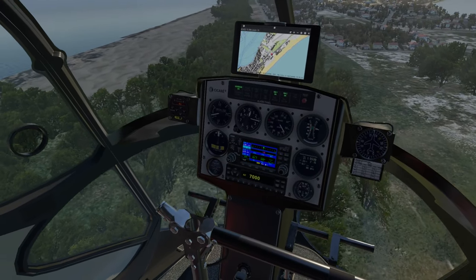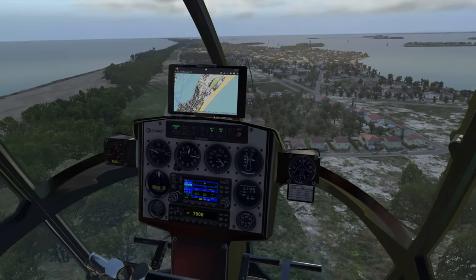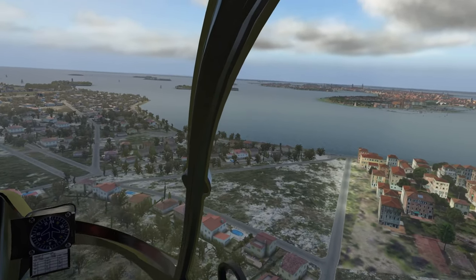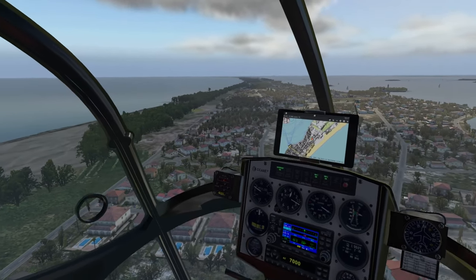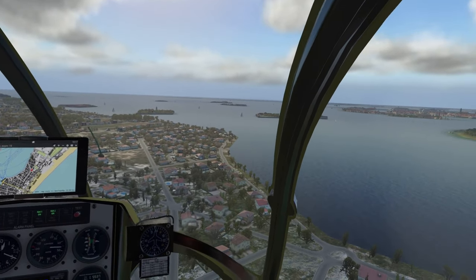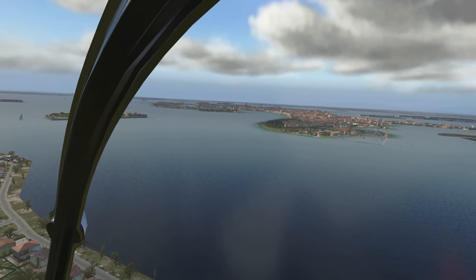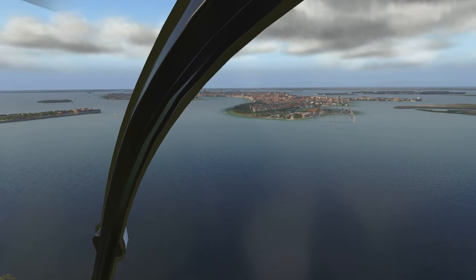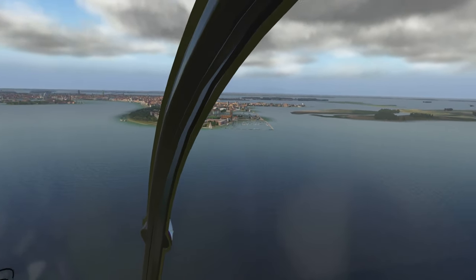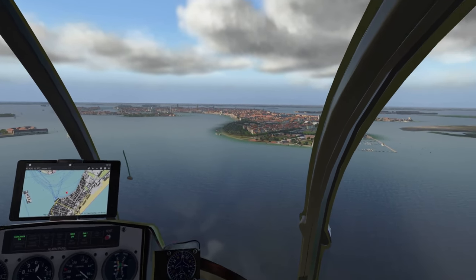We are at about 250 feet — let's gain a little altitude, bring her up to roughly 300. You can see we've got traffic, which features prominently in this scenery package. And I don't just mean ground traffic — as you're going to see, there is a lot of boat traffic and even train traffic. Speaking of which, there is Venice proper. We're going to head off in this direction and follow the channel to work our way into the Grand Canal.